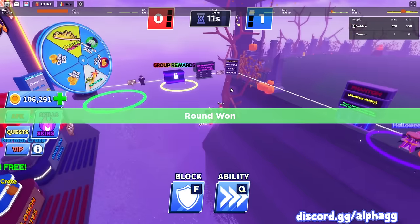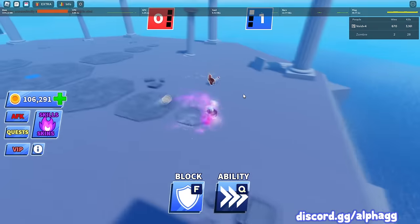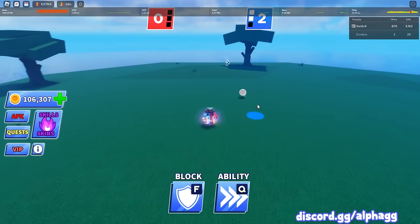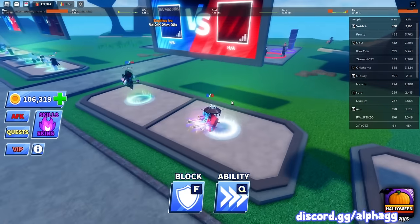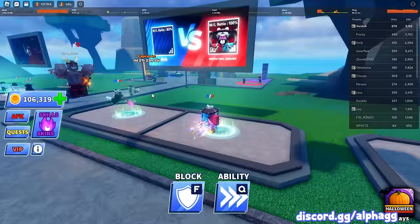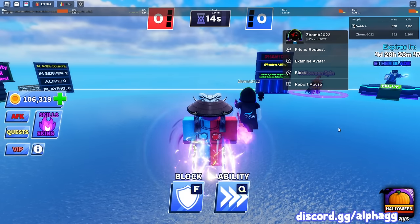I didn't even get to use dash. I almost feel bad — oh, he actually got away from that, he was doing pretty good for a second there. Okay, let's get on to the next game. We found somebody a little bit better to go against — this guy's got an 80% win ratio, he's 55 to 14, so this should be a little bit more of a real fight. He actually almost has 400 wins and over 2,000 kills.